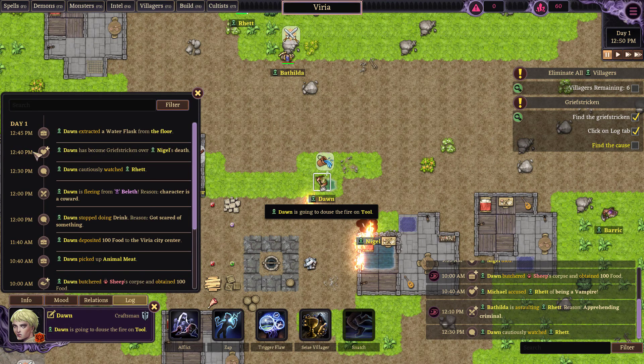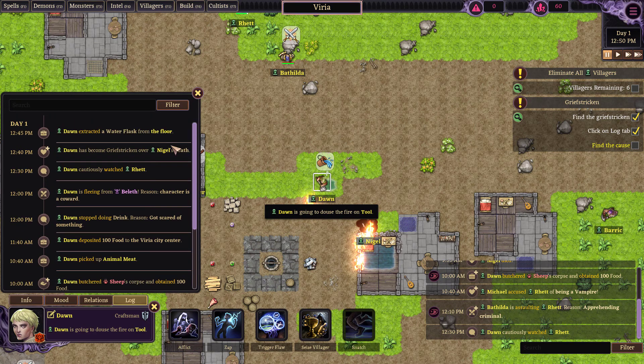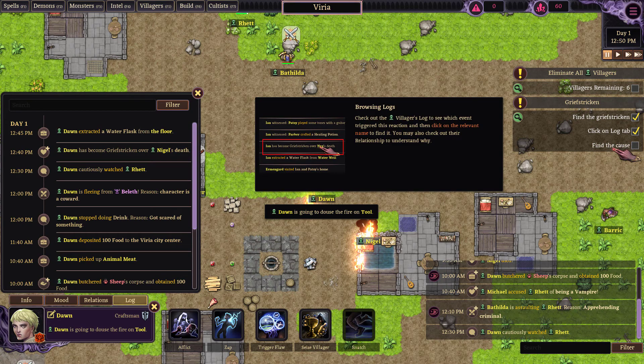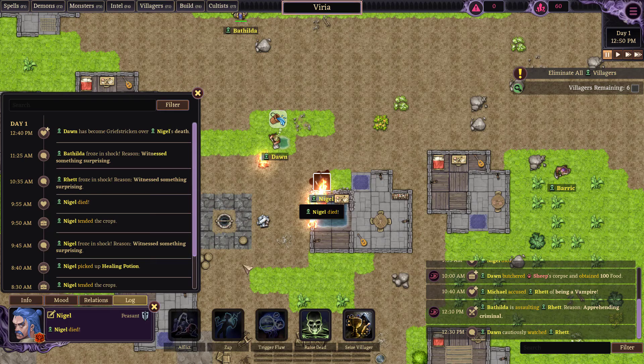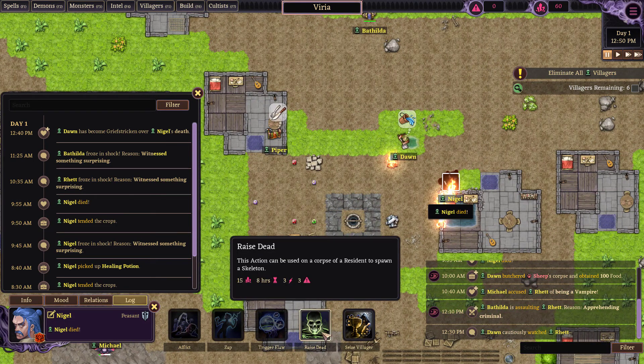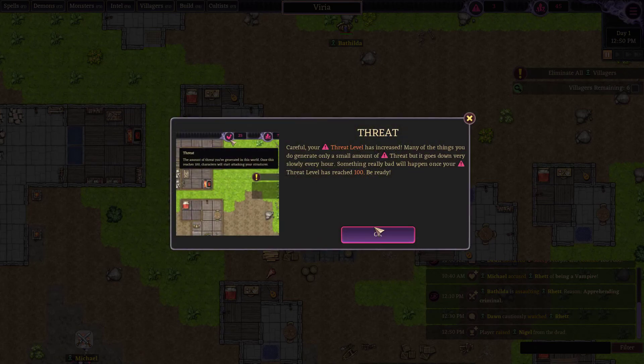Click on the log tab, find the cause. Dawn has become grief stricken over Nigel's death. Click the relevant name — he's super dead. We'll turn him into a skeleton right in front of you. Now that you've become grief stricken, be careful — your threat level has increased. Many of the things you can do generate only a small amount of threat, which goes down every hour. Threat level has increased to 100.